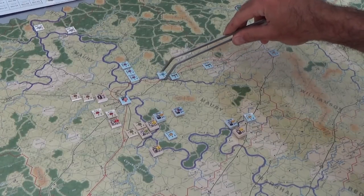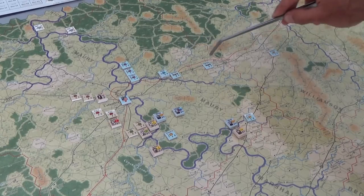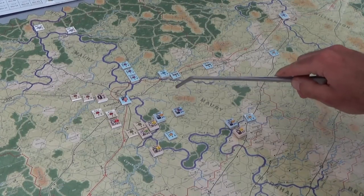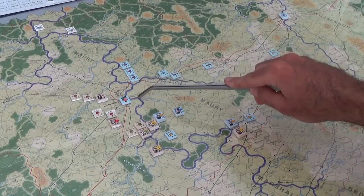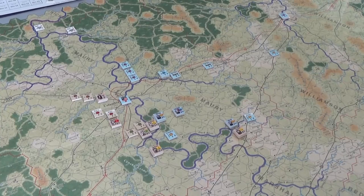Waters Brigade is doing kind of a rear guard action on Rutherford Creek — we're going to keep him moving with the wagon train. Schofield needs to get back up towards Rutherford Creek, between Rutherford Creek and Duck River, so that he can exert his command radius on 23 Corps and bring them all together to bear on whatever threat the Confederacy presents.